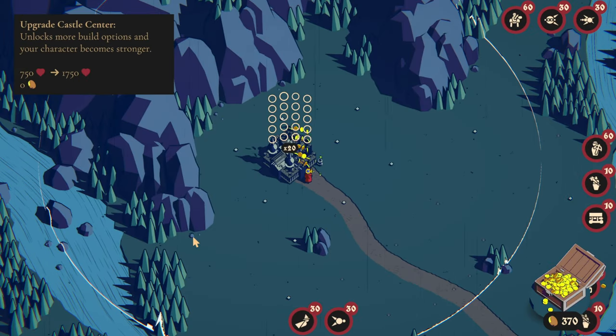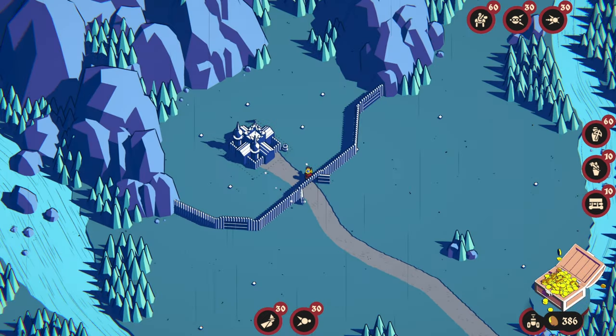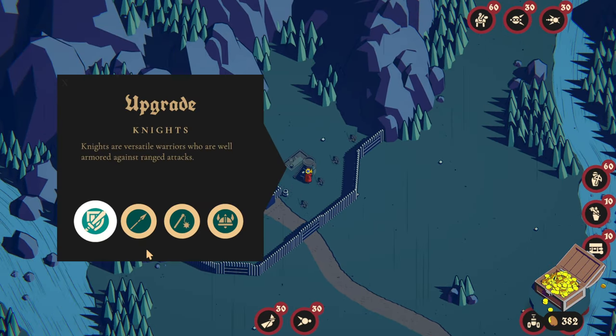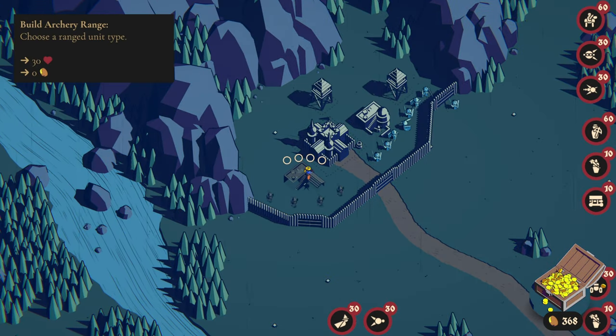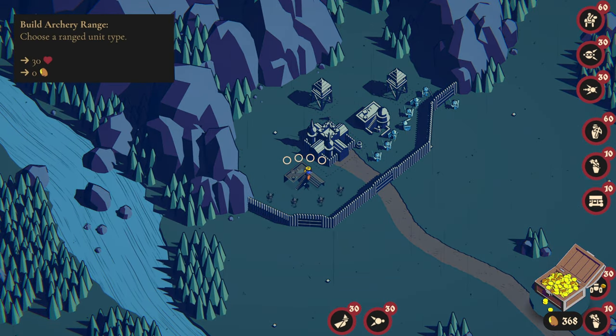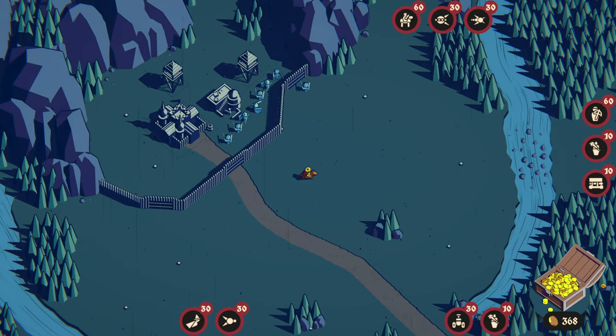We're going to need our walls right off the start, but we don't want to upgrade them immediately because we need the last level of the keep first. From the barracks, we're going to want the knights — they're versatile warriors, really good against defending against ranged attacks, and they have a lot of health. We also have the capability to hire archers. But before we hire any archers, let's take a look at what kind of enemies are attacking us so we can prepare more aptly.